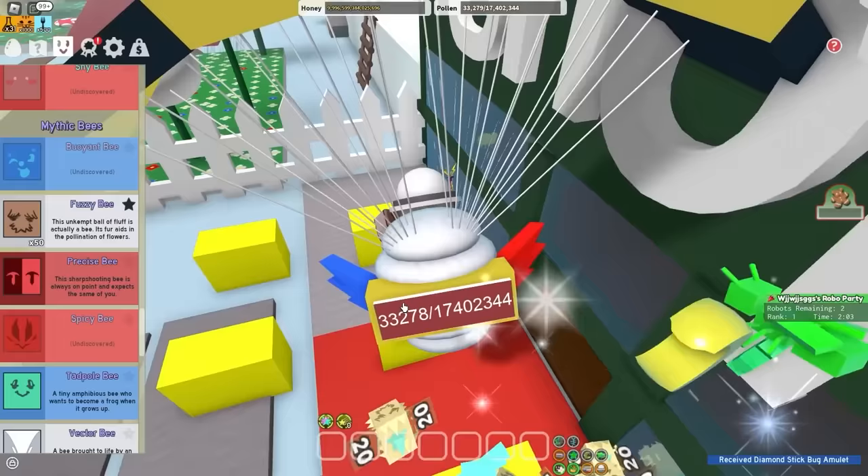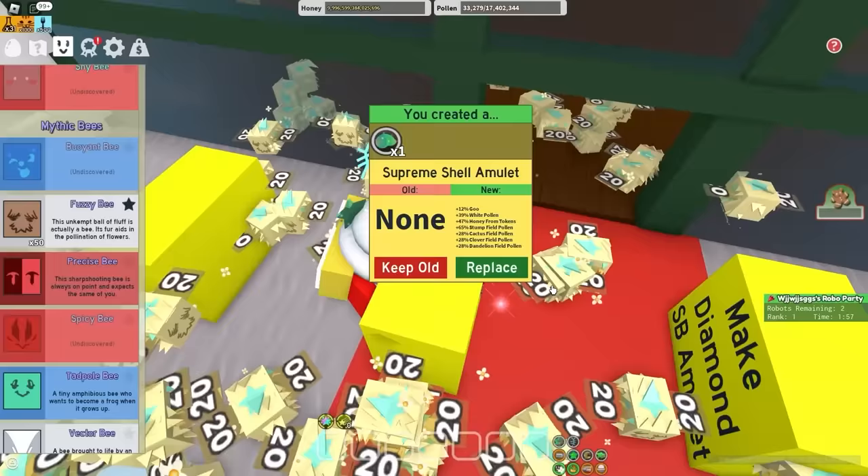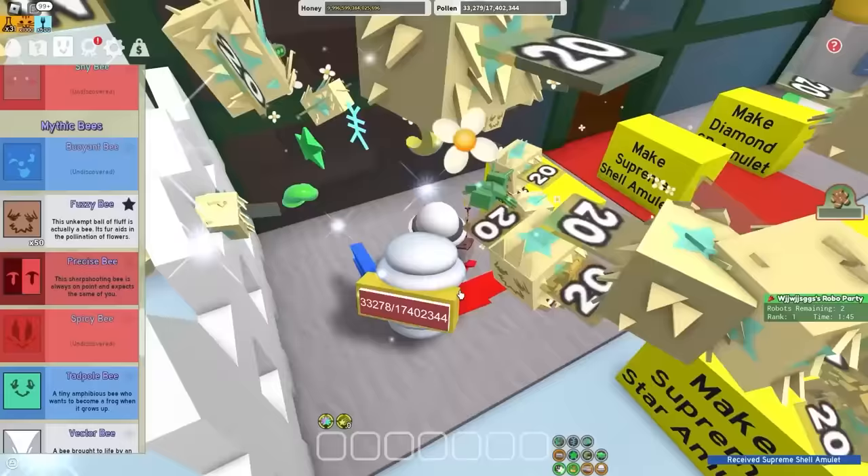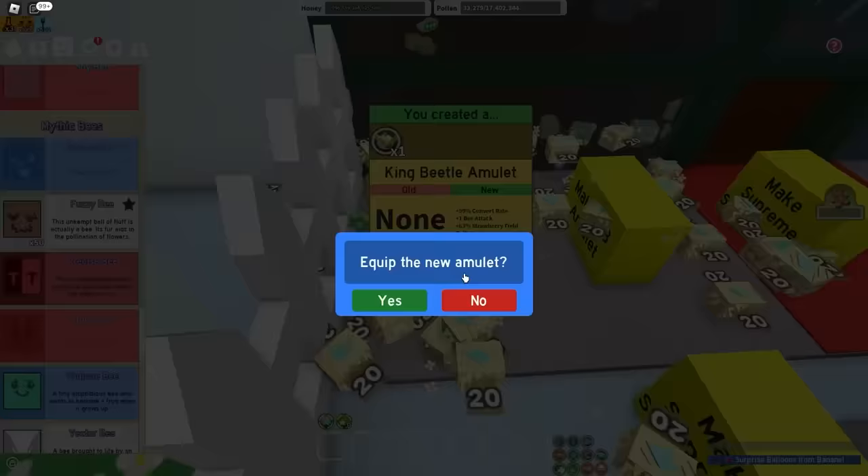Next up the stump amulet — probably just want instant goo conversion. 40% white pollen and 9% goo conversion — slay. And lastly the king beetle amulet — just give me a plus one bee attack and I'll be happy. Perfect.